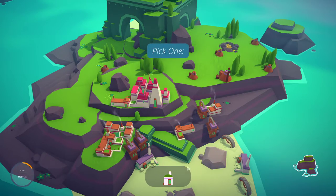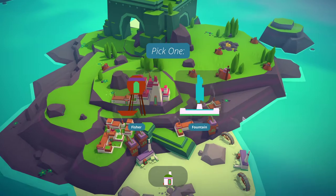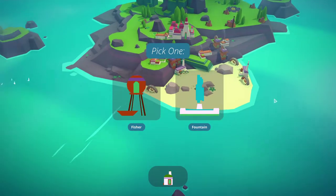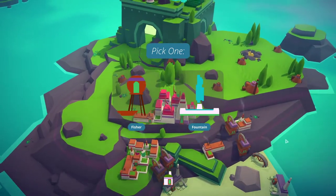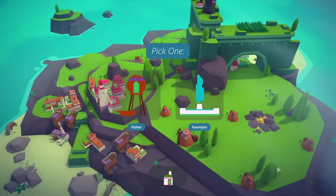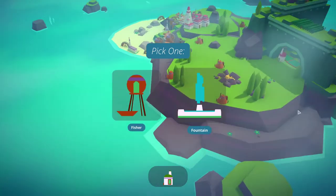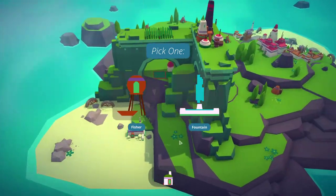I've still got this shaman hut to go and I've got a pack coming in — fishing huts and fountains. Now fountains are great for the city as we discovered last time, really big money. Fishing huts — not big money in themselves but they can generate a lot later with things like warehouses.